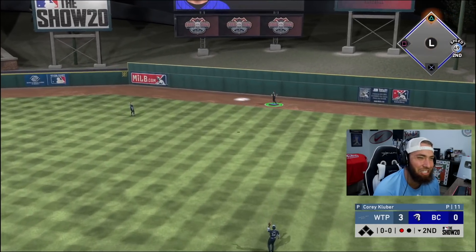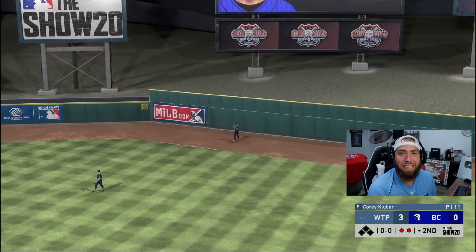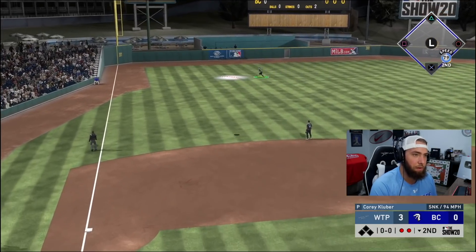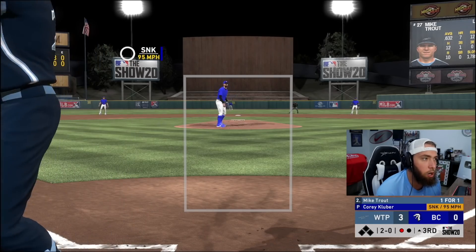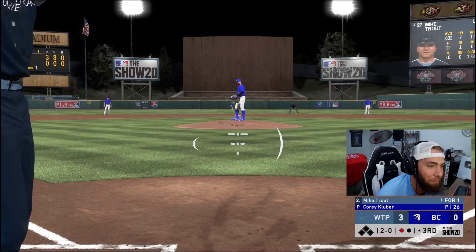Fly ball out to left — another three up, three down inning for Kluber. I gotta get eight innings with Indians pitchers for the sixth inning program. It's two-oh, I'm gonna be aggressive here — two-oh, give me something to hit.